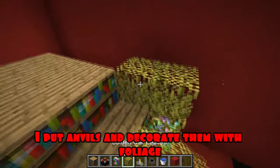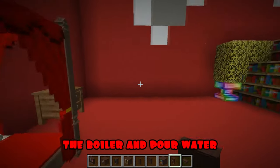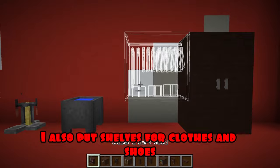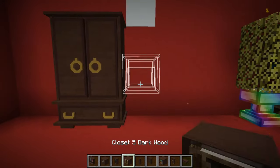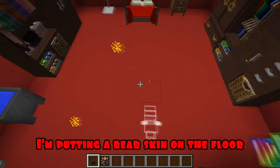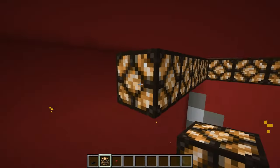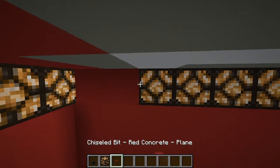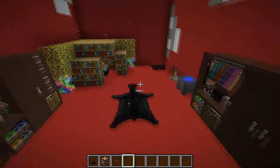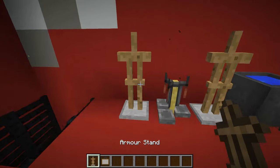I put anvils and decorate them with foliage. Now, I put the brewing stand, the boiler, and pour water. I'm putting up a closet, and another one on the other side. I also put shelves for clothes and shoes. I also put furniture on the other side. I'm putting a bear skin on the floor. I also put redstone lanterns on top — I will put a lot of them. Using chiseled bit, I put red plates on top of the lanterns. I put up racks for armor, hang a picture, and I'm hanging up the armor.